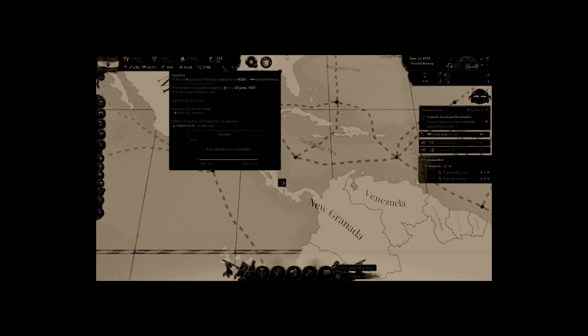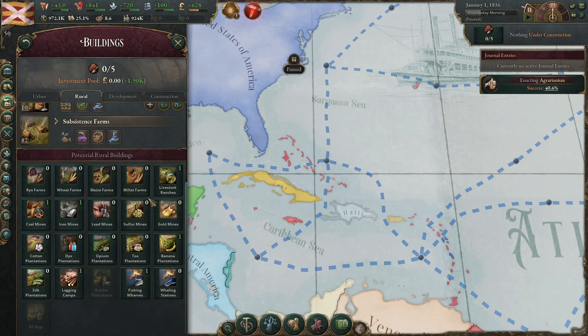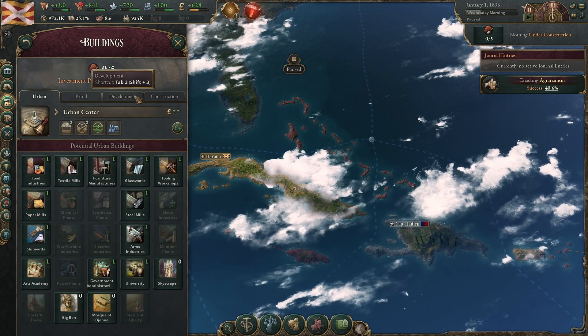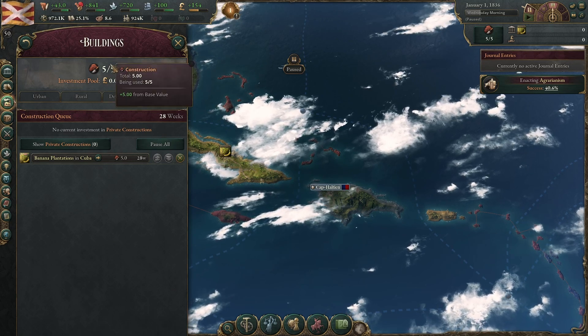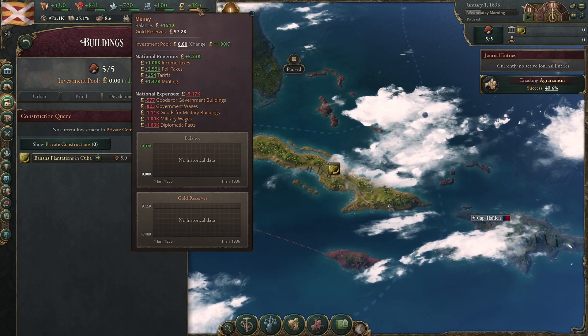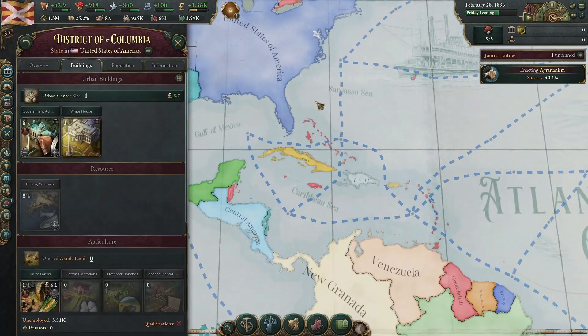This isn't fun anymore — I'm not having fun, I have no loyalists, I don't know why, I hate this so much. So in terms of where Cuba starts off specifically, I believe we have iron and we have coal, which means we can make steel, which means we can make engines, which means we can make railways. We have pretty much everything we need to be completely self-sufficient. However, we literally have no industry at all, which kind of sucks. We are part of the Spanish market though, which is very helpful because they produce stuff that we don't. To form a banana republic we will start building banana plantations — I'll do that right now.